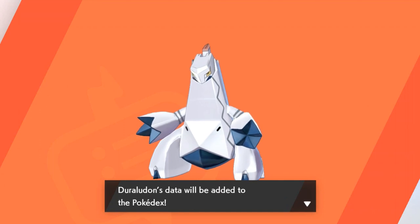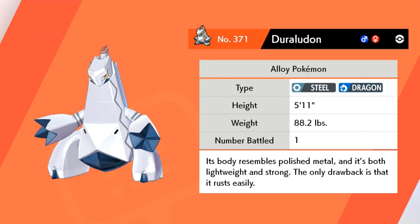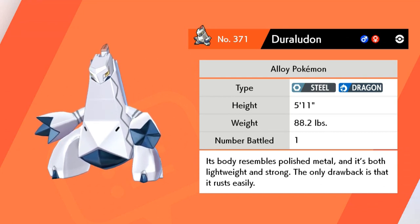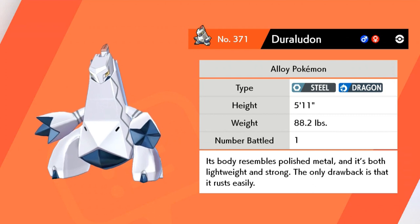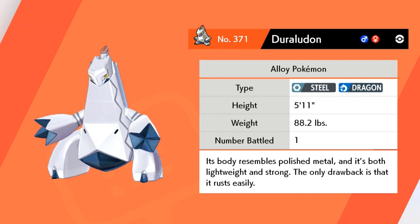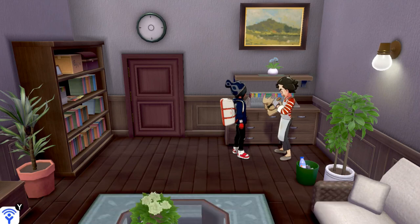Take good care of Linear. Let's go ahead and take a look at this Pokemon — Duraludon, the Alloy Pokemon. His data has been put in. This guy is a Steel and Dragon type Pokemon, 5'11", 88 pounds of pure steel. Its body resembles polished metal, and it's both lightweight and strong. The only drawback is that it rusts easily.